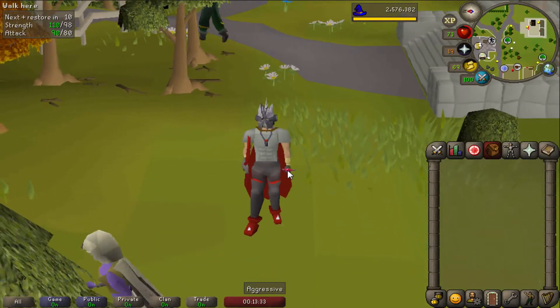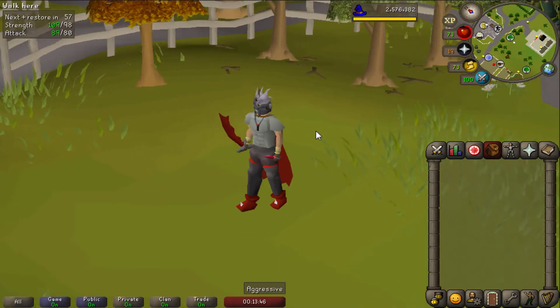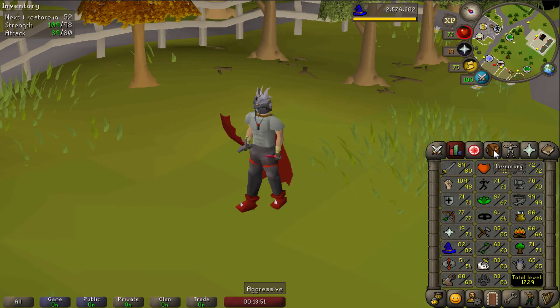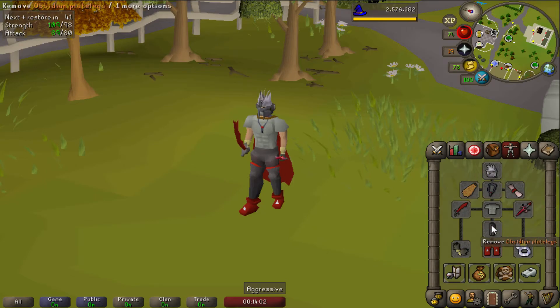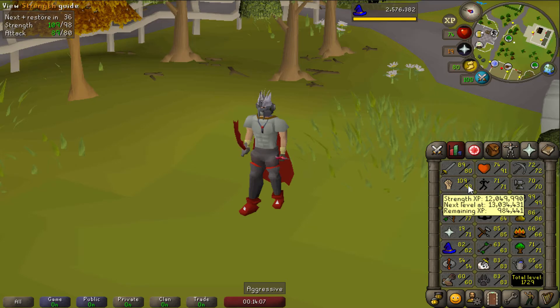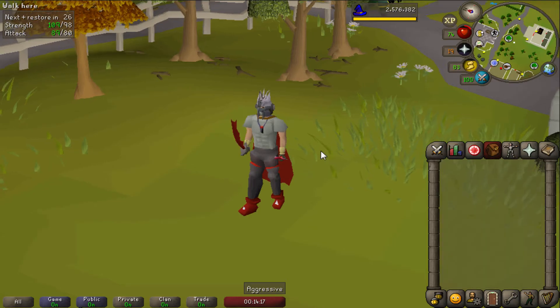Wrapping up the episode here in Camelot. Look at the outfit — the only thing I'm missing right now is the Whip and I would look pretty damn cool. Of course I could upgrade the Dragon Boots later to Primordial Boots and the legs to Bandos legs, but this is really good gear for my levels. I'm really happy about how much progress we got done in this episode: we enchanted the Fury amulet, got the Obsidian Plate Legs, and now got the Dragon Boots. We're really close to getting the next level 99. The plan for next episode is to work on Slayer and get up to 85 to camp Abyssal Demons for the Whip.